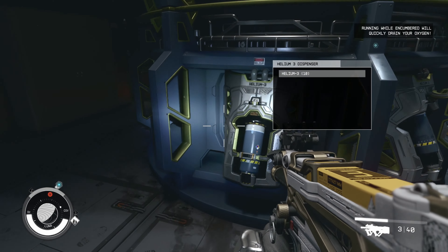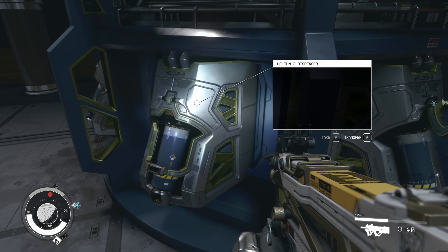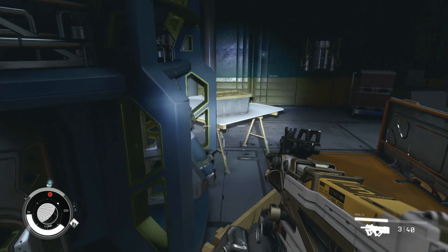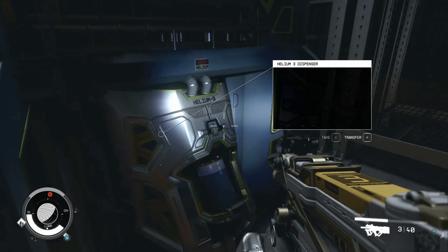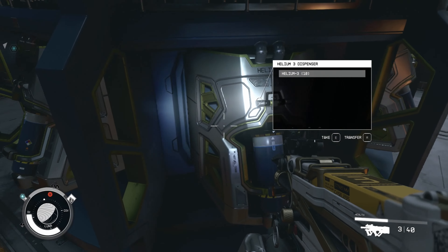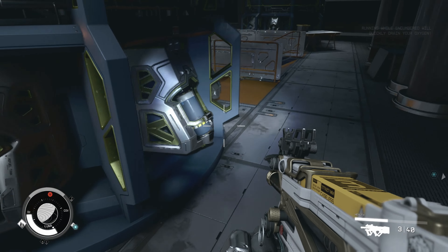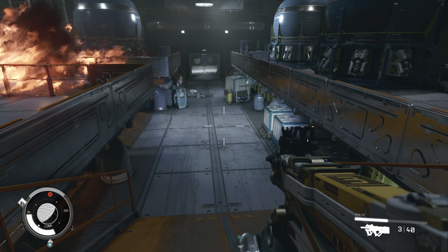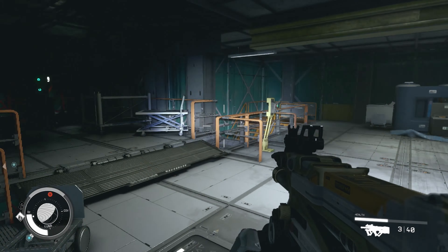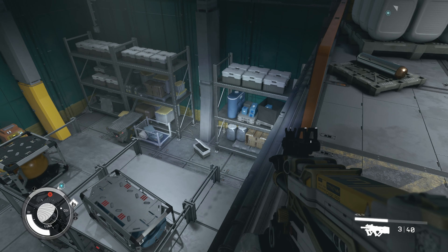Let's go pick up some more ammo over this way, see what's over here. Let's see what these other guys had. Can't get through because of the fire. Helium — okay, that's fair. Is this worth something? It might be, so we'll take that. We don't want any of that. Get our flashlight on — wow, this is cool.